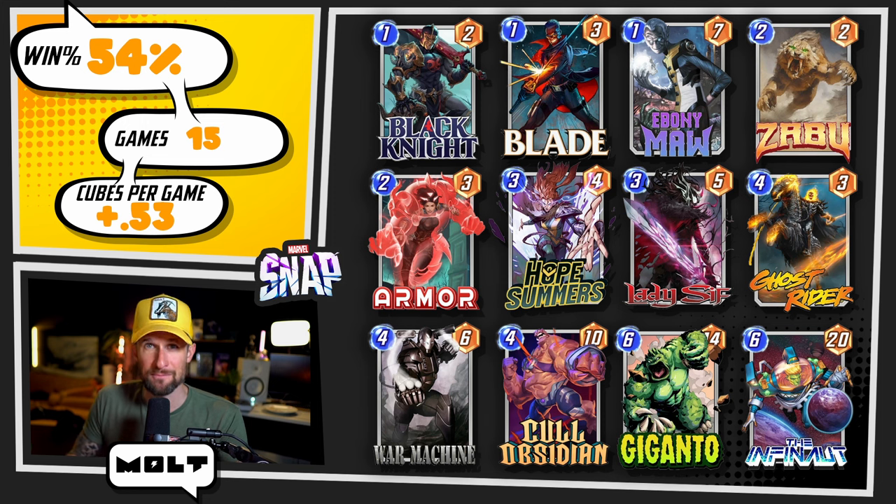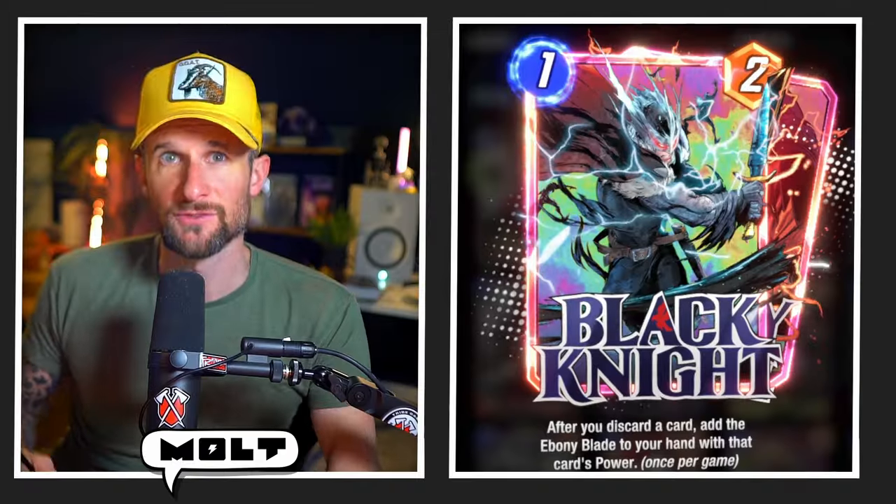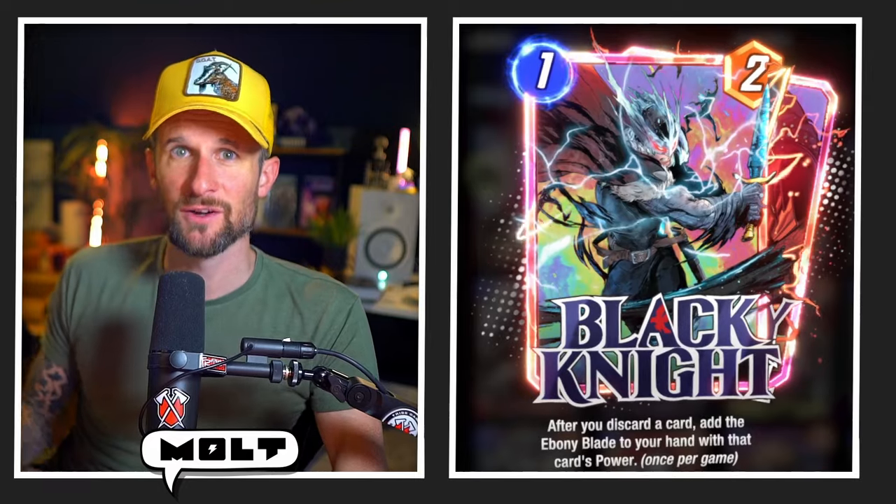Today's deck is made up of Black Knight, Blade, Ebony Maw, Zabu, Armor, Hope Summers, Lady Sif, Ghost Rider, War Machine, Cold Obsidian, Giganto, and The Infinaut.